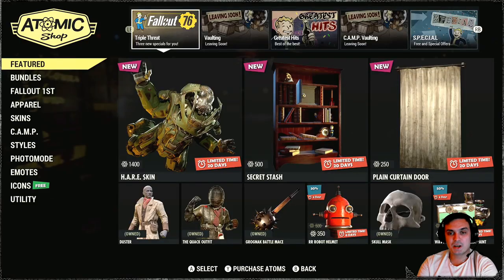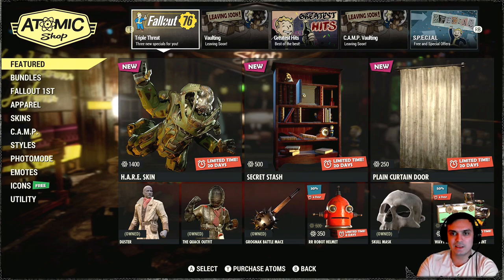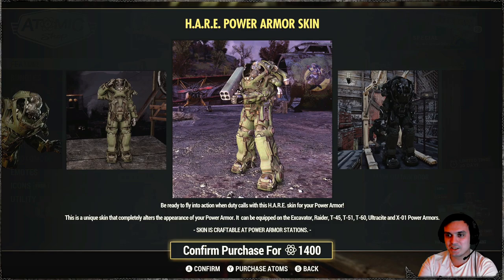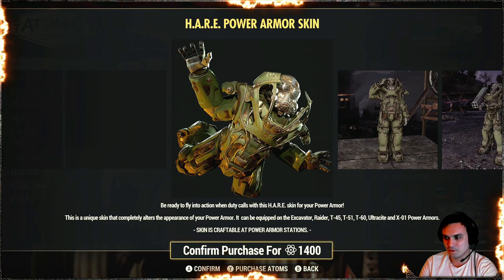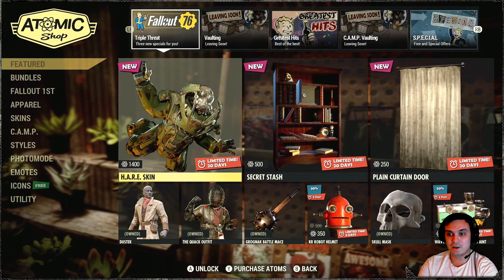Alright, so let's go to the Atomic Shop and see what we got. Oh — what is that? Is that a power armor skin? That actually looks freaking nice. I like it. This is actually really cool. Be ready to fly into action when duty calls. So it works with the Excavator, Raider, T-45, T-51, T-60, Ultrasight, and X-01 power armors. That is actually pretty dope.